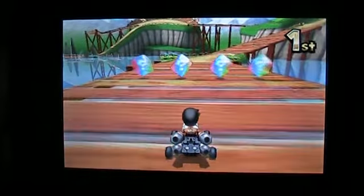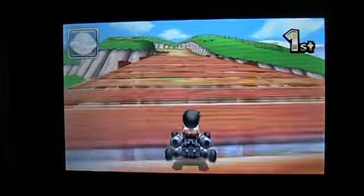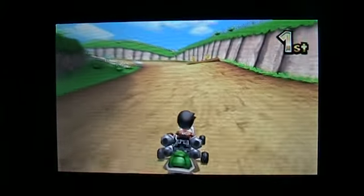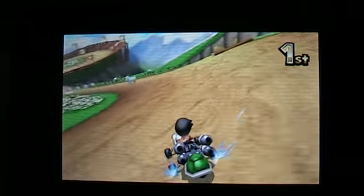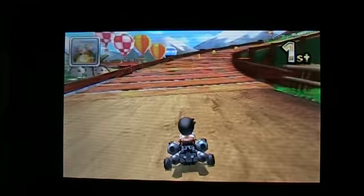Come on, I can do this. I can see Toad right there on the lower screen. I've got a green shell and he's got a red shell so he's at an advantage. Stupid Toad — I hate Toad. But he didn't get me!